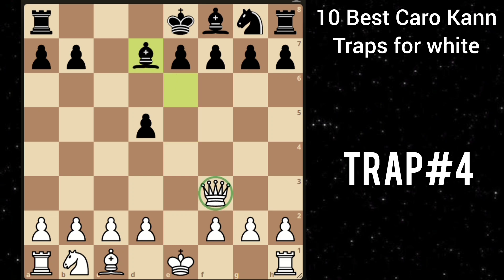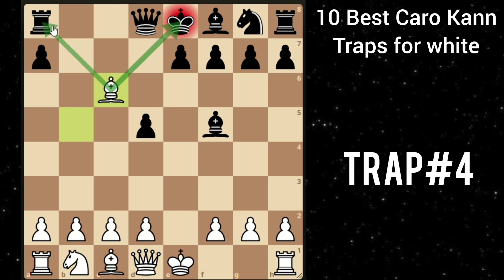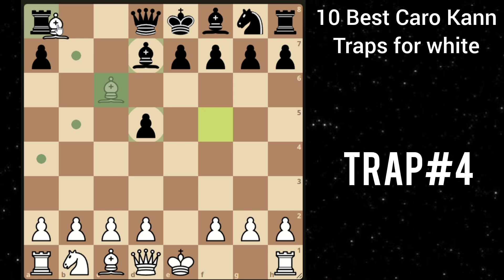And there's one more variation where he plays knight to c6. Then you can just take this knight and after pawn takes, you play bishop takes c6, forking the king and the rook. And after bishop blocks, you can take this rook and you are completely winning.